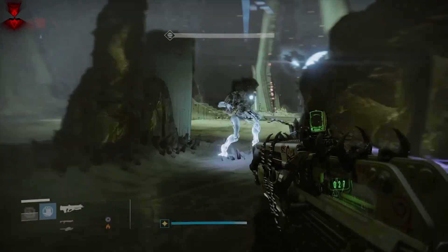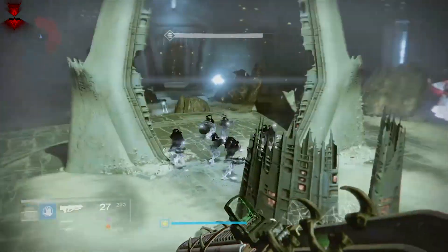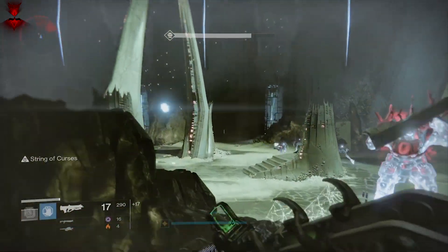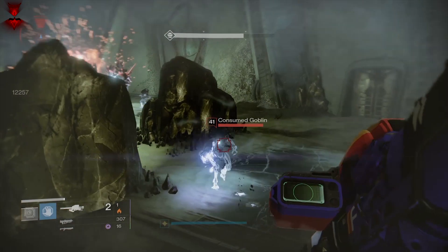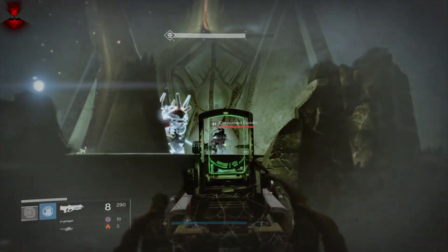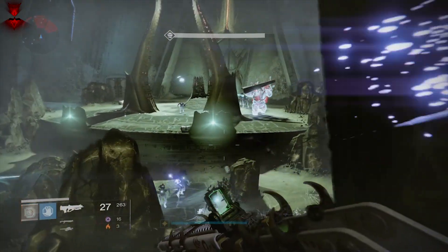Take out these goblins because they will give Tatum a shield. This is a short video — if you want to see the full run you can check it out, there's a card floating around and it's in the description below. So get these goblins here, take them out — most important.